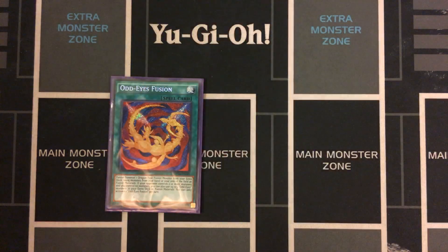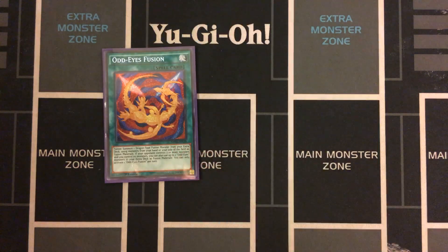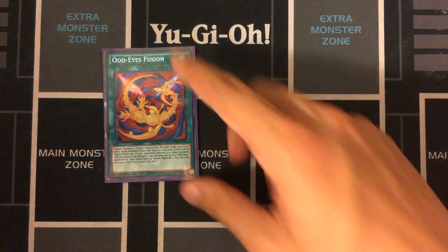The last spell in the main deck is Odd Eyes Fusion. This is really the reason why I ran Odd Eyes Pendulum Dragon — it isn't that strong of a card on its own, but I was running Rune Eyes so I thought I'd include it. This card can actually turn the game around if you're on the losing end of the duel. It can get you a very easy Vortex Dragon, which is a bounce and an Omni-Negate.